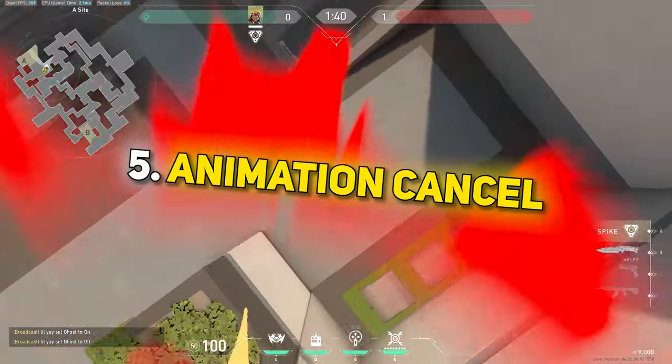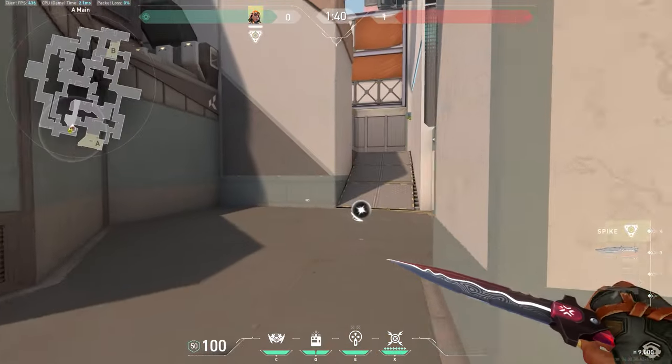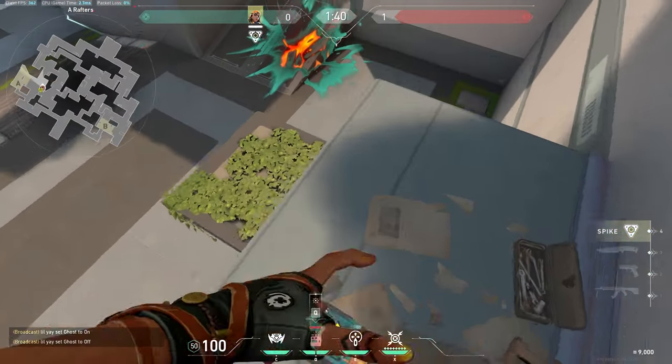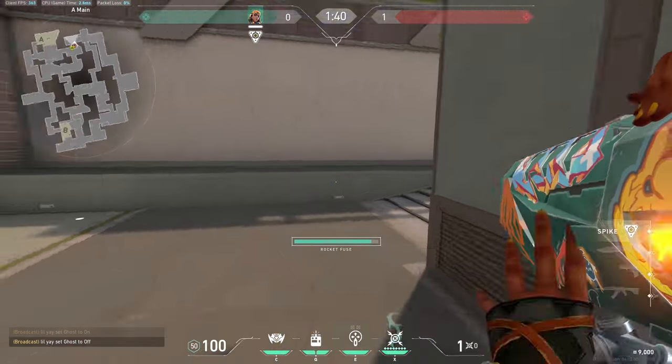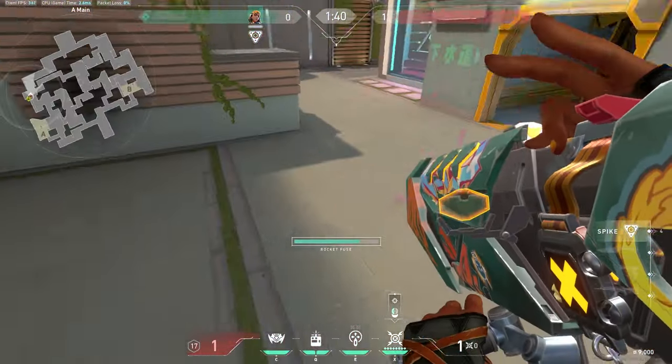Now to her ult. This is one of the best abilities as it can kill so many people since the splash damage is so large. Using your ult without your satchels in most cases is not good. To be able to kill and surprise the enemies, you need to use your satchels. Double satcheling with your ult can be really good. But if you don't know how to cancel the animation, you'll be a sitting duck.